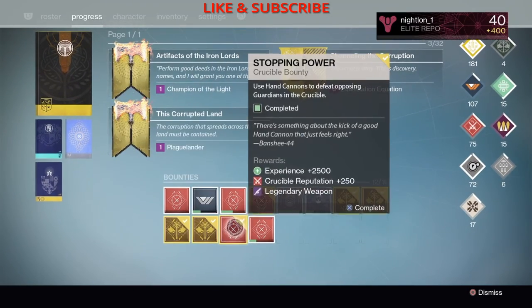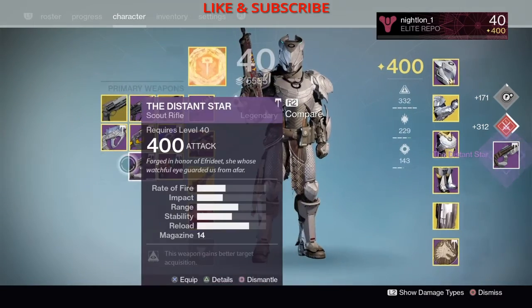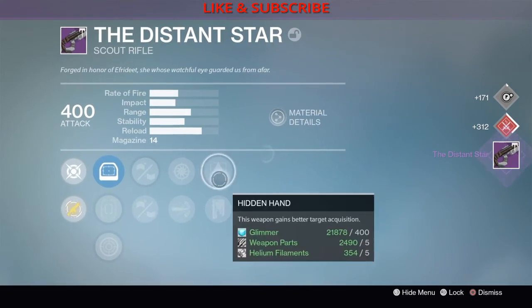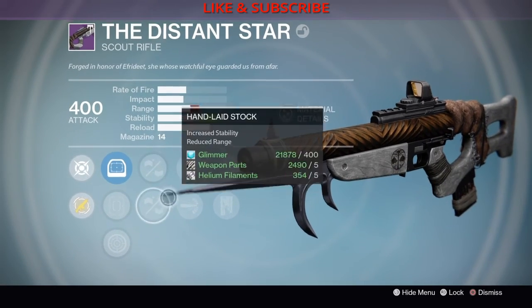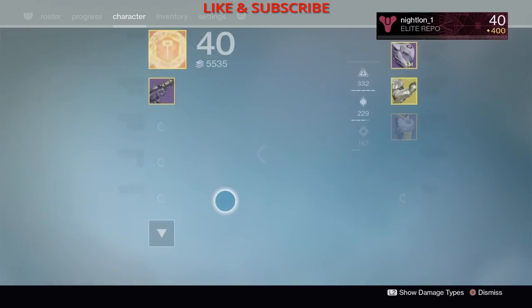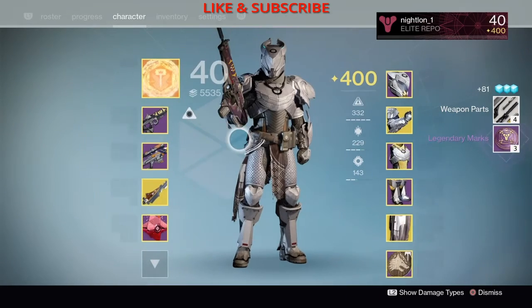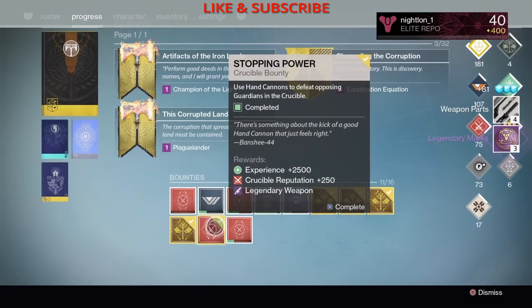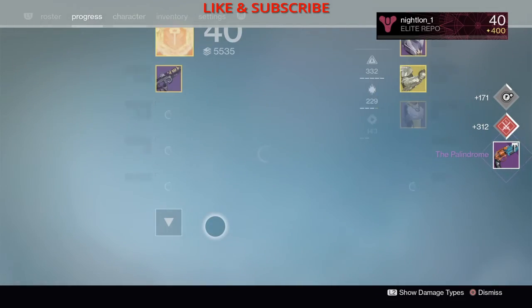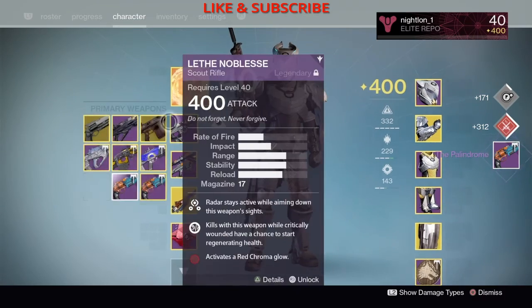Let's go with scout rifle — Distant Star. I don't need any more Distant Stars. We have Hidden Hand, high caliber rounds... and that's not a bad roll. It's actually a good roll, but no — I don't like it in hand cannon.